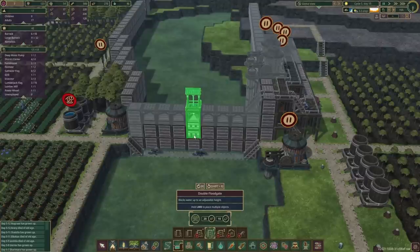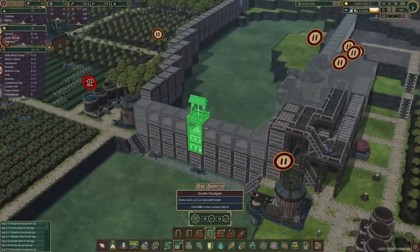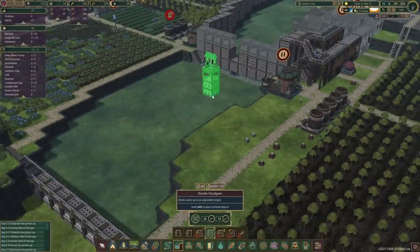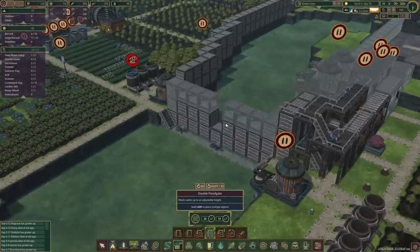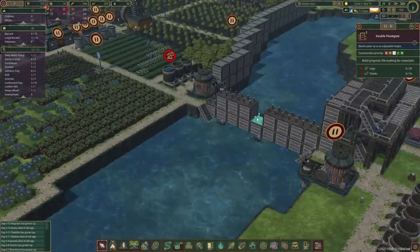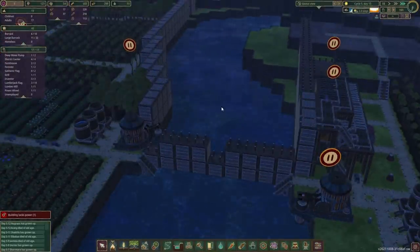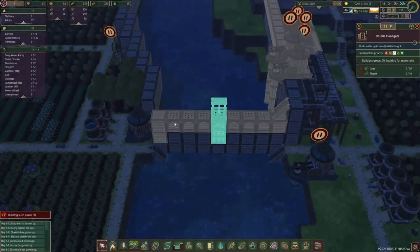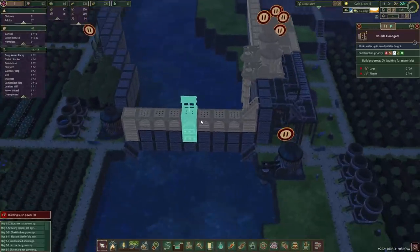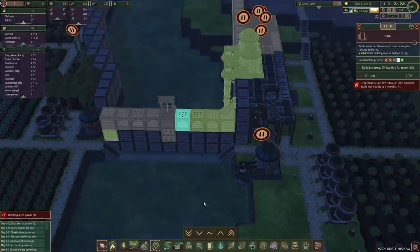The floodgate is going to go here — it'll require 10 planks though, but that's okay. The main reason I'm putting this double floodgate in here is that now we're getting into longer droughts. If it goes over 21 days, this side of the river will become dry. I want to be able to control it — once we lose all water here, the floodgate will let us top it up a little bit. The middle bit will just allow us to control the flow.